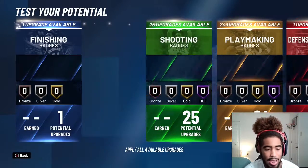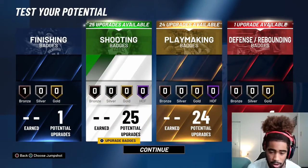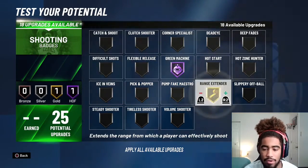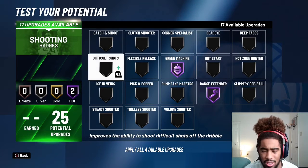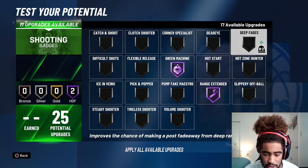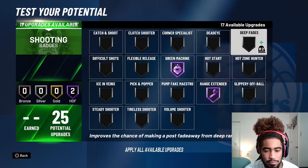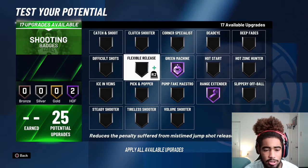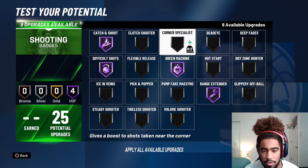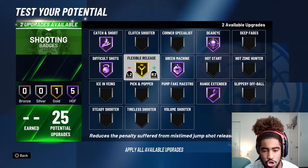We're gonna max out to 99 and choose the badges. I'm gonna go with consistent finisher — just looking to shoot a lot and fade. We're going with green machine Hall of Fame, range extender Hall of Fame. Difficult shots improves the ability to shoot difficult shots off the dribble and improves chances of making post fades from deep range. I wonder if having range extender and difficult shots makes another badge redundant, but I'm just gonna go with difficult shots. Then Hall of Fame catch and shoot and Hall of Fame dead eye.